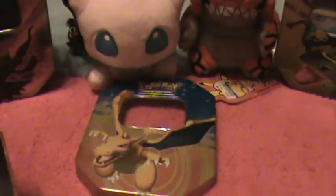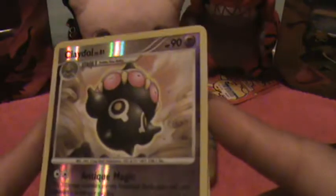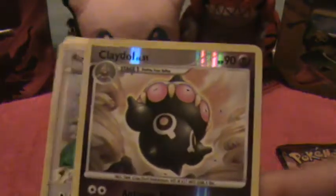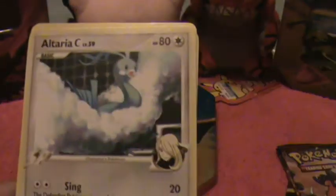And our first pack — Diamond Supreme Victors. Here we have a Goldeen, Meowth, Magnemite, Tortwig, Chatot, and our Reverse Holo is a Clay Doll. And a Regigidus as a Holo — that's a good card. And an Altaria, a Float Still, and a Magmar.